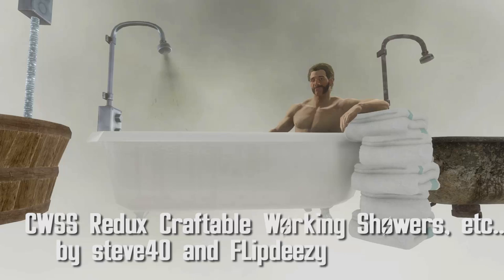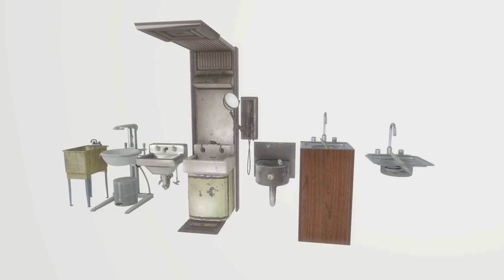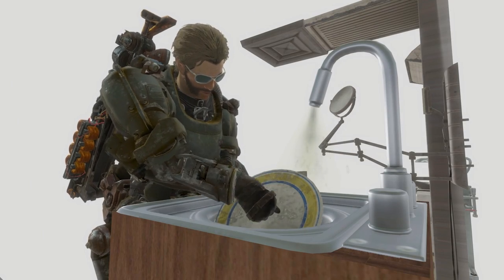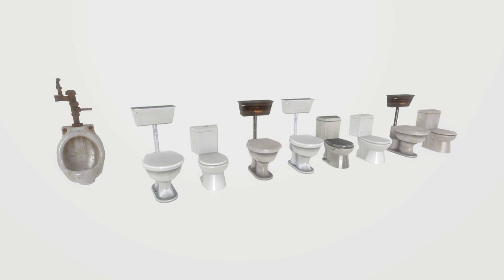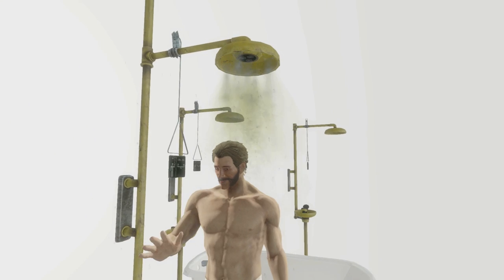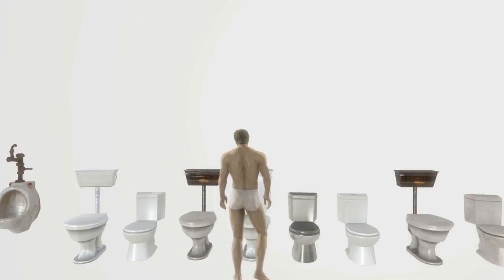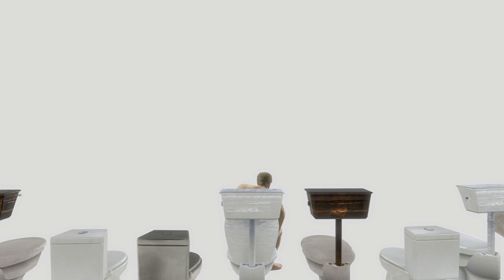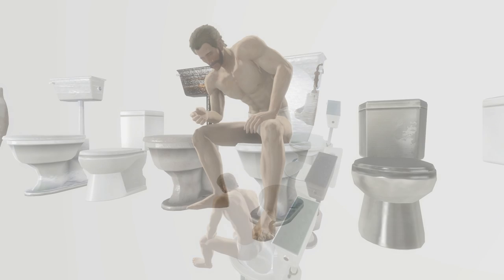CWS Redux — Craftable Working Showers, sinks, baths, toilets, urinals, etc. — by Steve40 and FlipDeezy. Take a shower, wash your hands. You get four new furniture options including accessories, toilet-sink stations, private toilets and sinks, private showers and shower stations. You, followers, and other settlers can all use them with animations that fit each situation. Usually showers and toilets are just static meshes, but with this mod, if settlers go in a shower they'll take their clothes off and shower. It's really cool and great for immersion.